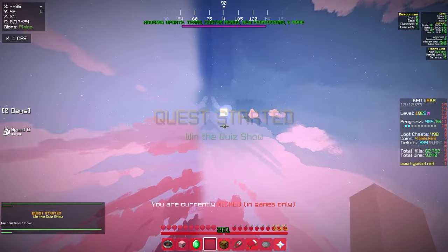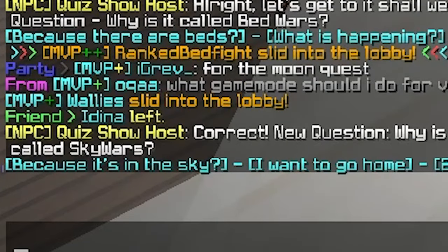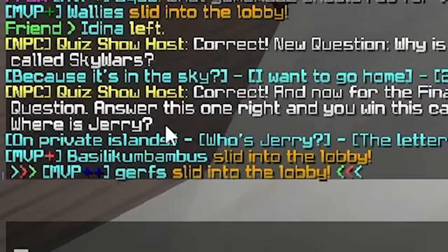Then you can move on to door 6, which will put you into a game show. You'll need to answer three questions. The first answer is because it has beds. The second one is because it's in the sky. And the third one is an NPC on your Skyblock Island.